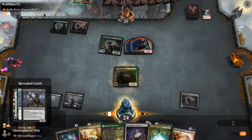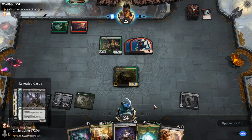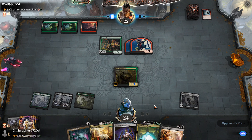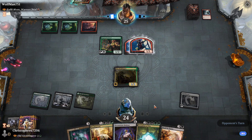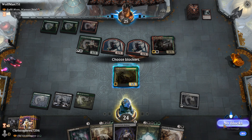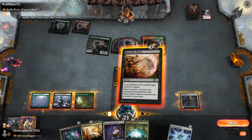I also put Sheoldred in here. She's not the best hit, but she's a hit — that's really nice, she's another favorite card of mine. We actually have to keep Stickfingers alive to use the reanimation spell we have.